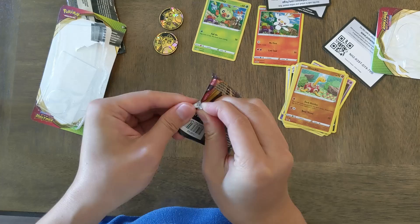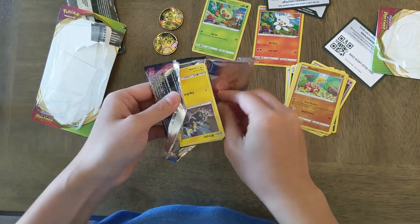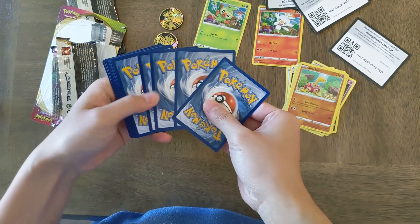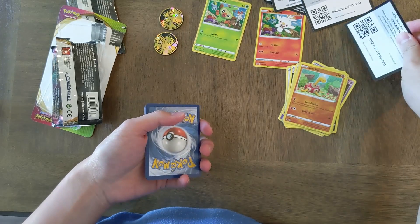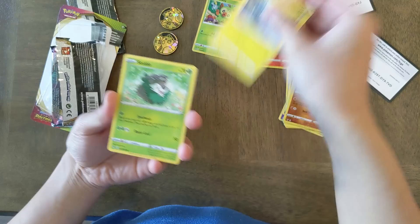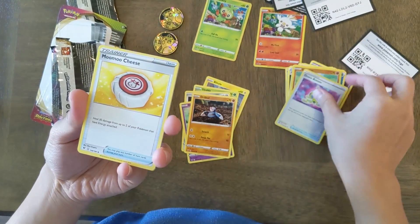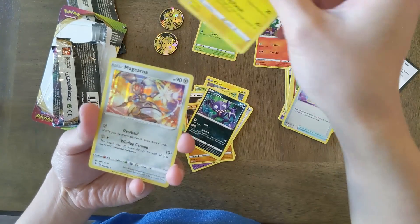Let's open this pack. Three and one. Blitzle, Skiddo — another Skiddo — Ferroseed, Dandan, Jilber, Fresh Holo, Drone Rotom, Mumu-chi, Sableye, Galvantula, and Magerna.